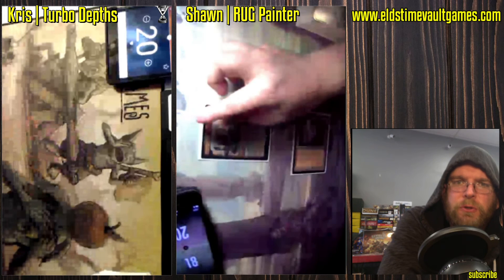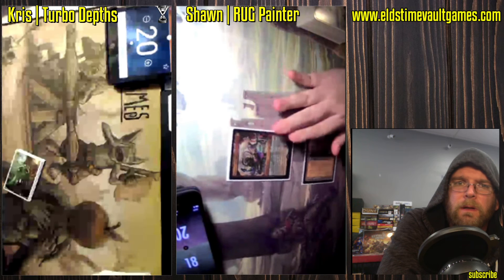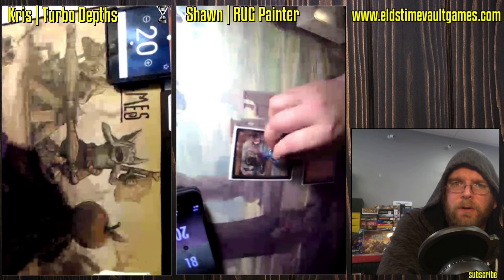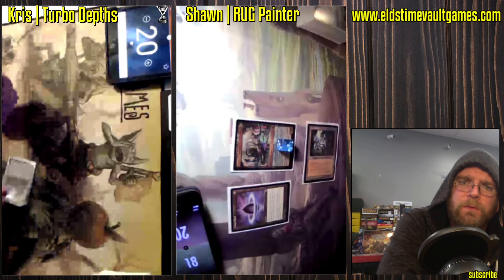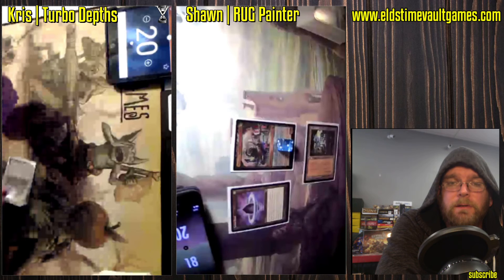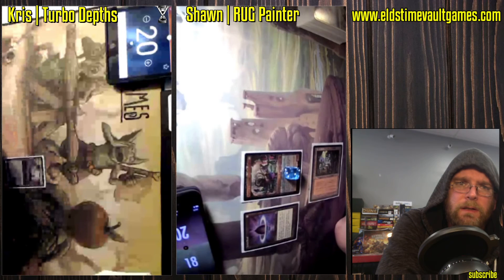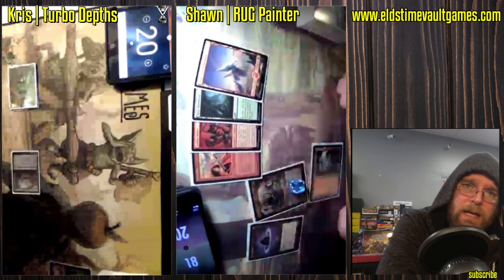Ancient Tomb leading out game 2 for Sean into a Painter Servant. Painter Servant typically going to name blue — that's going to enable your Pyroblast and Hydroblast, or Pyroblast and Elemental Blasts, which are already solid. You can still go after things like Oko and cantrips — I mean, half the format. And we do see a Pyroblast.